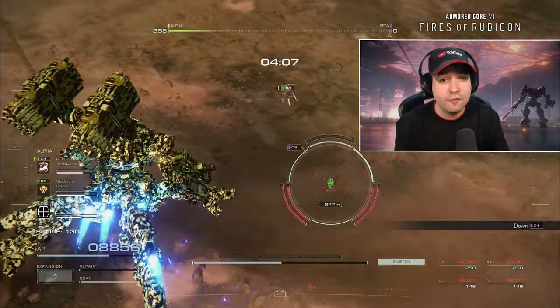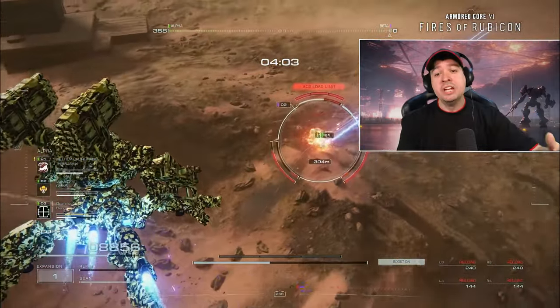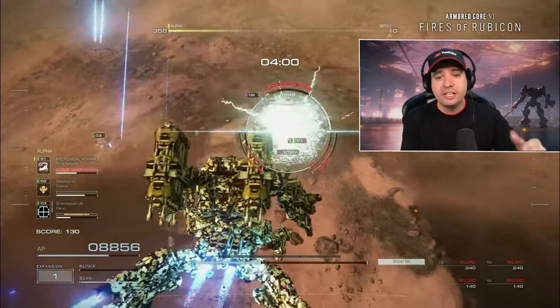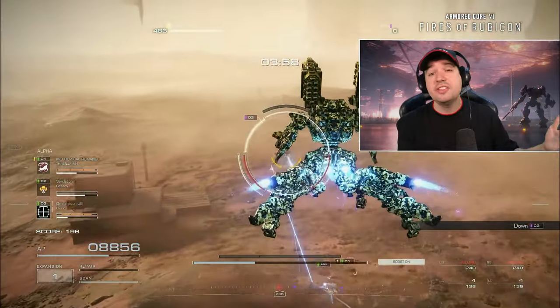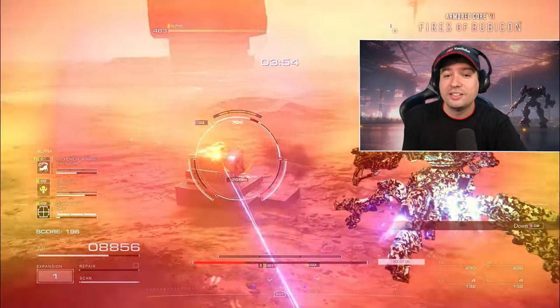It almost looks like he teleported because the targeting instantly switches to the next guy. The craziest thing happens now — the target has full HP at this point, but this mech unloads the entire salvo together with ally damage, stagger and crit damage dealing an immense five, six, seven thousand damage pretty much instantly — in two seconds getting that entire robot destroyed all at once.